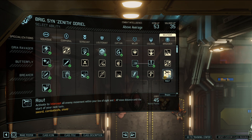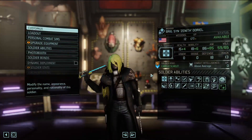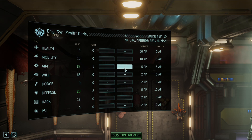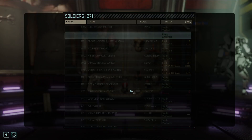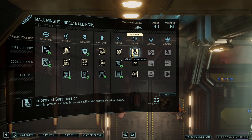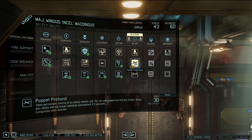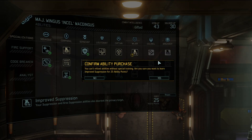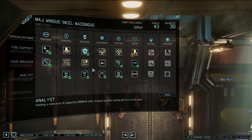Route: activate to intercept all enemy movement within your line of sight and one AP move distance - anyone nearby. Let's go with Dancing Death - it sounds awesome but I think more speed is better. Congrats on your promotion - 20 defense, extra aim and will. Wingus: improved suppression also disorients the primary target, or puppet control takes permanent control of an enemy robotic unit - won't break concealment if it succeeds. That's awesome. He has 60 AP.